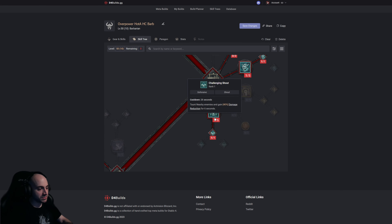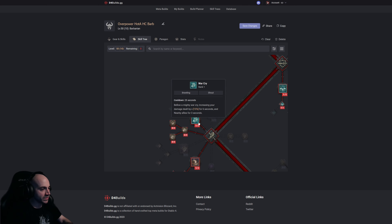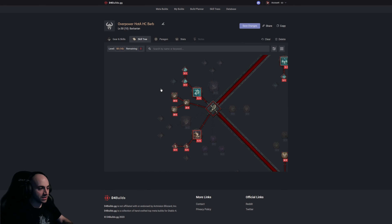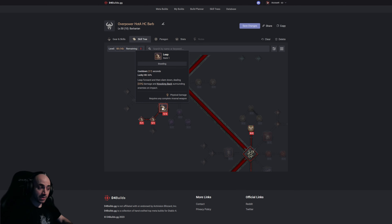Challenging Shout: taunts nearby enemies, 40% damage reduction for 6 seconds, and while active you gain 20% bonus maximum life. War Cry gives us more damage, applies berserking, and grants fortify — very important to stay alive. We get shout duration increase, 12% reduced damage from enemies affected by our shout, and 3% life per second healing.